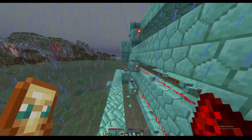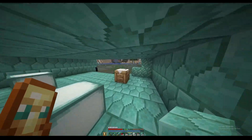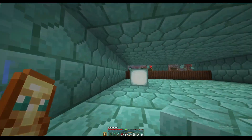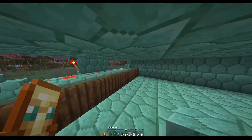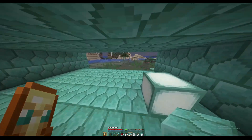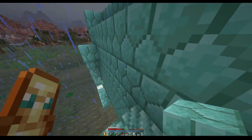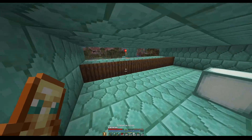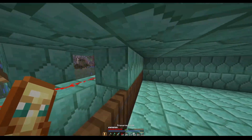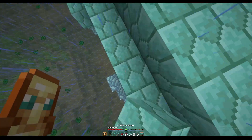Now we got the redstone in. We're going to place blocks on top of the trapdoors on each layer, and while we do this we can go back and pick up our blocks. Last layer like this.